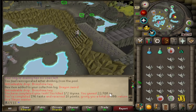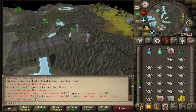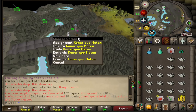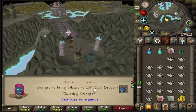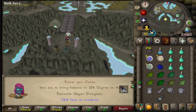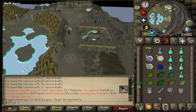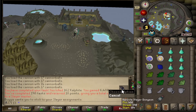Getting a pretty nice points total as well — now on 400 Slayer points. And I'm four tasks away from getting the 100 points reward from Konar. So I'm going to have to buy some unlocks soon. 169 Blue Dragons. Not bad at all. Straight out to the Blue Dragons, then back to the Wyrms. Just did a Kalphite task that only took about 5 minutes. Now I'm back to Wyrms.